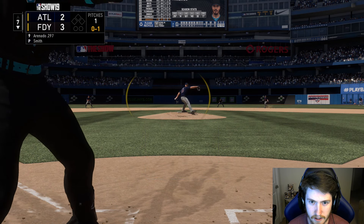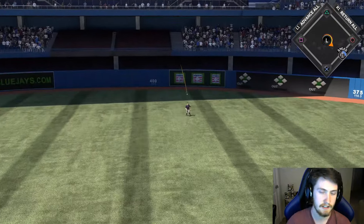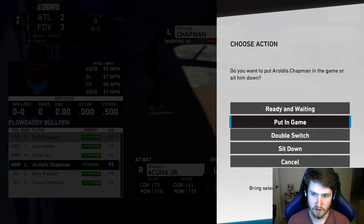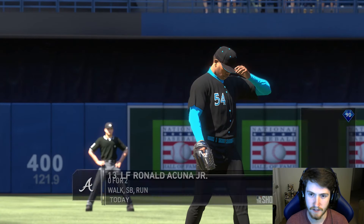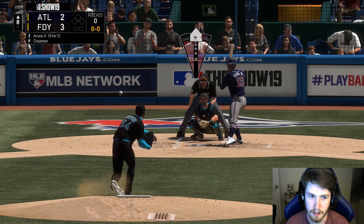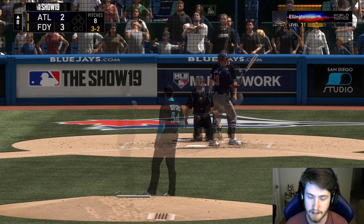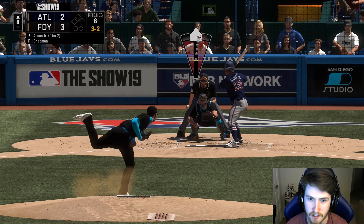That's a fly out. I didn't even get a righty warmed up — damn it. I'm gonna use Chapman for Acuña and Gallo and then bring in Gossage. This might be risky. Three-two count to Acuña — can't walk him. Come on Chapman, get him. This guy's had insane at-bats today. There we go, we got him! This guy check-swings every single time and nothing is getting called.